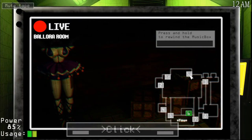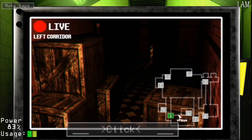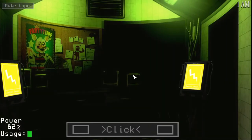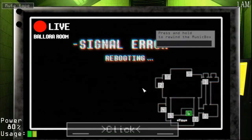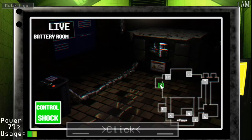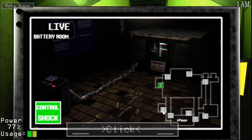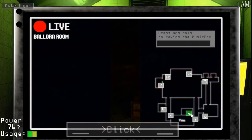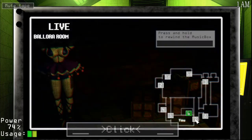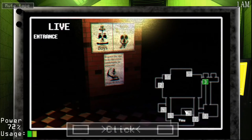There are two more things before I end: on camera 2 you can see the battery room — if something gets in there and starts to drain all your energy, give it a remote control shock and it'll go back to normal. In front of you there's a room where we keep one animatronic that wasn't made by Fountain Circus but by a different company. This animatronic is really aggressive, so to keep it calm we built a music box system. The music box needs to be rewound — go to cam 6 and use the rewind button. I think I've explained everything, take this tape and play it whenever you want.